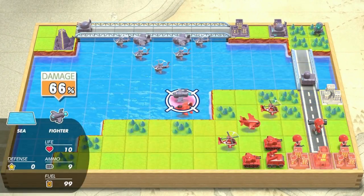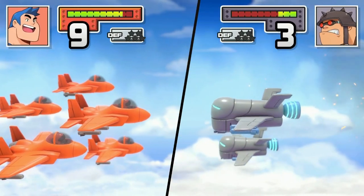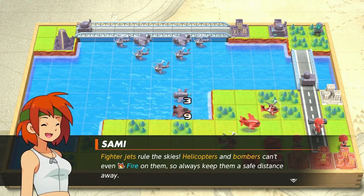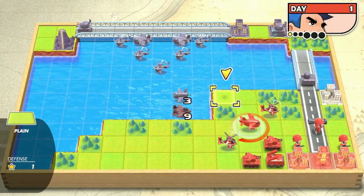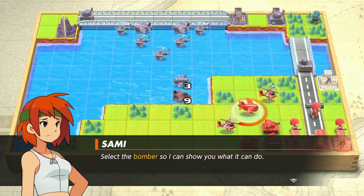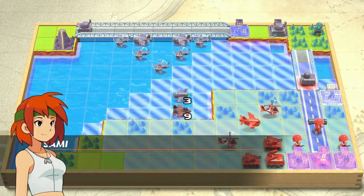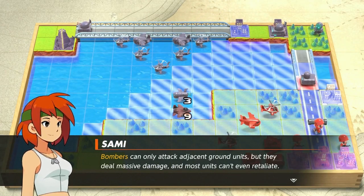I'll target from down here. Fighter jets rule the skies — helicopters and bombers can't even fire on them, so always keep them at a safe distance away. Now let's take a look at the bombers. Select the bomber so I can show you what I can do. Bombers can only attack adjacent ground units, but they deal massive damage and most units can't even retaliate.